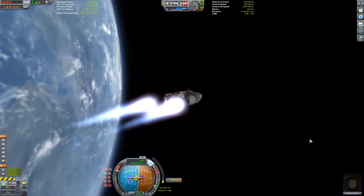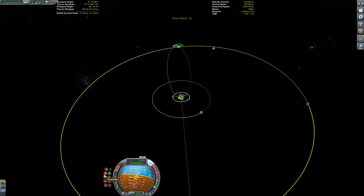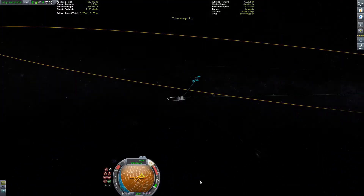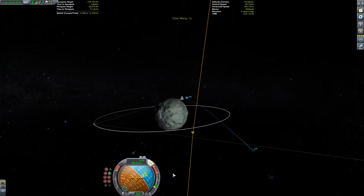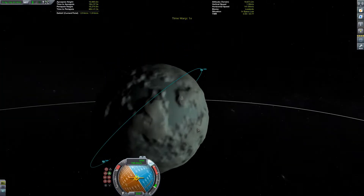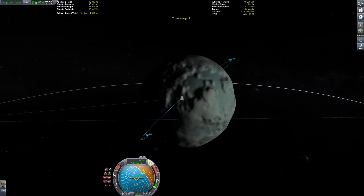Completing the challenge orbit at 80 to 90 kilometers. Because I forgot to disable the crossfeed on the fuel transfer and the docking board, we had to transfer the fuel manually into the upper stage. Then we could select Minmus as our target, plot a maneuver, detach, and go on with the second part of the mission.